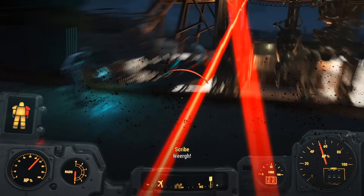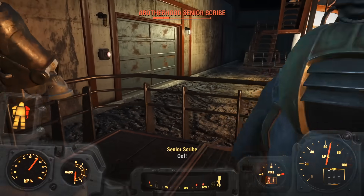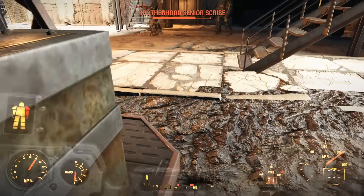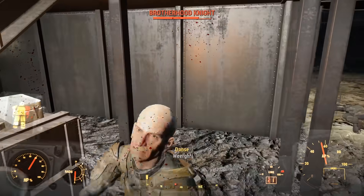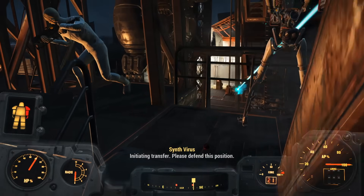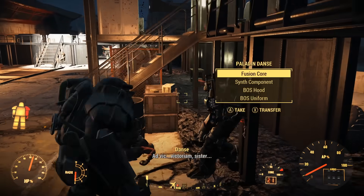The Brotherhood of Steel prepared to make their final stand against the might of the Institute. I had to fend off everything that remained of the Commonwealth Chapter while an Institute Virus infected Liberty Prime. For a moment, I thought to be a little punk and leave my Power Armor blocking a staircase, but I was doing more than enough damage to everything in my path. Even Paladin Danse didn't stand much of a chance. It wasn't long before Elder Maxson arrived.